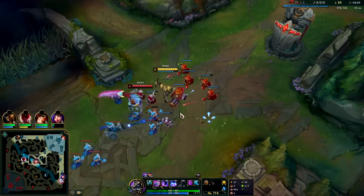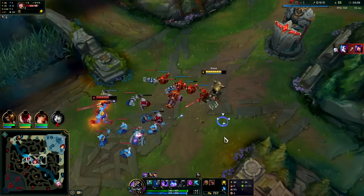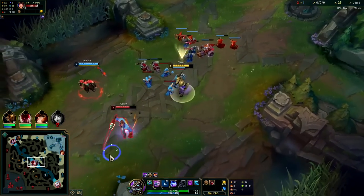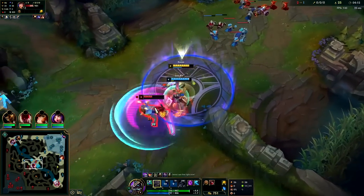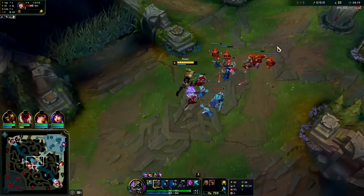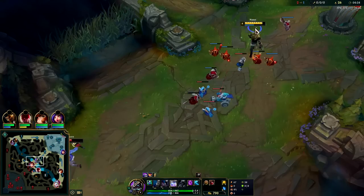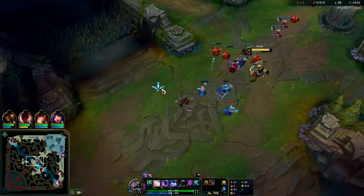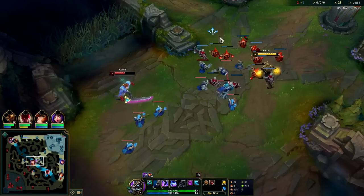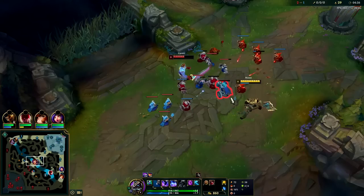Auto attack, Q reset on Garen's face. If people are going to trade with you and you can safely do so without them being able to all-in you, feel free to hit them with an auto Q reset — that way you don't lose HP for free. If you're letting people hit you for free when you can safely trade and walk away, you're making a mistake. We had minion advantage, we're on our back line, and we can back up to the turret if the trade starts going bad.